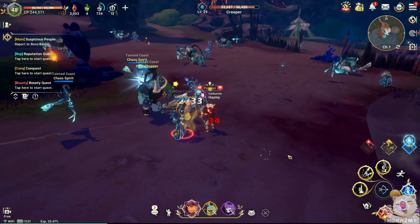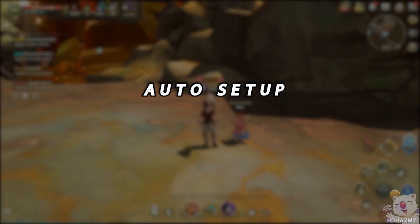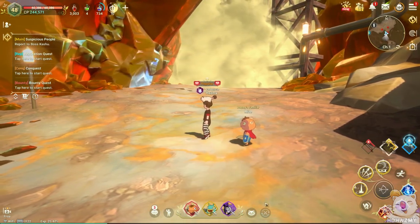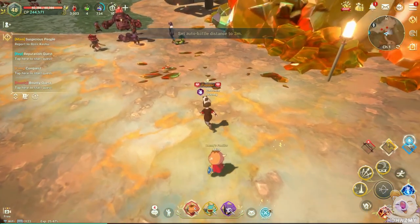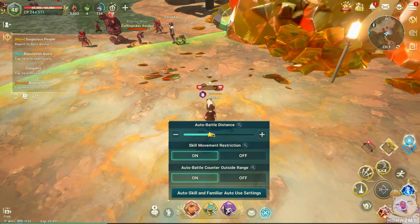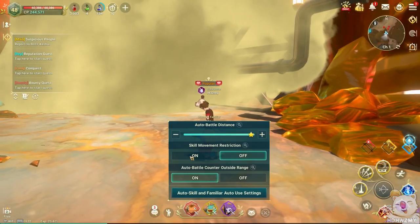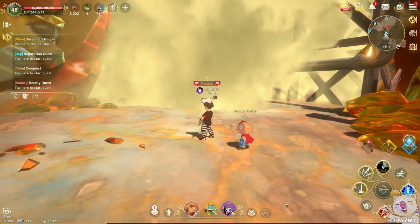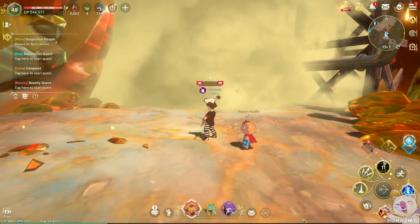Setting up manual is pretty easy, but there are additional ways of customizing auto battle which I recommend checking out. If you hold down the mouse button or your finger on the auto button at the bottom of the screen, you will open a small utility window that helps you customize it. The auto battle distance will determine how far your character moves to find enemies to fight, which helps you choose your farming spot. Depending on your character, you might also have an option called 'skill movement restriction,' which disables movement skills like dodges or gap closers so your character stays rooted in one place — super handy for grinding without moving around.